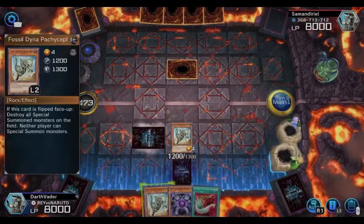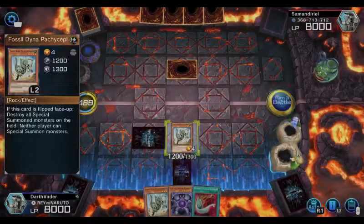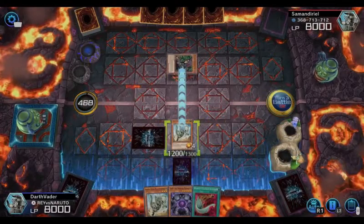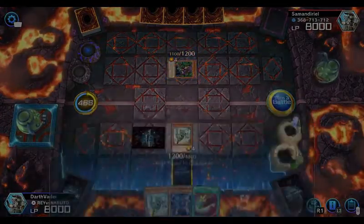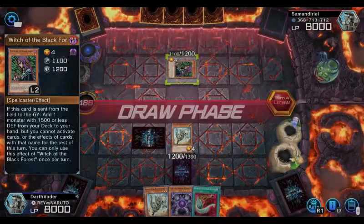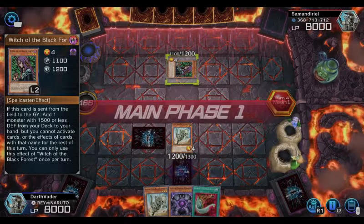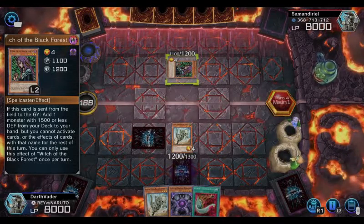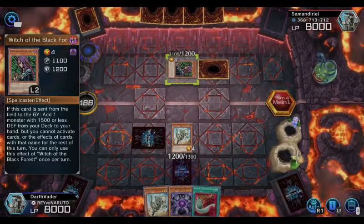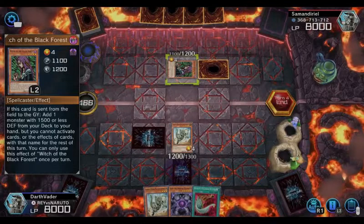Another ability people overlook — if you summon this monster in face-down defense position and flip it, whatever they special summoned all gets destroyed. Not only does it work in face-up attack position to stop special summons, but if they have a field full of special summoned monsters, flip him and destroy them all. That's another reason I run three of them in this Gravekeeper deck.